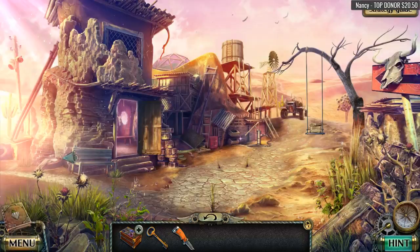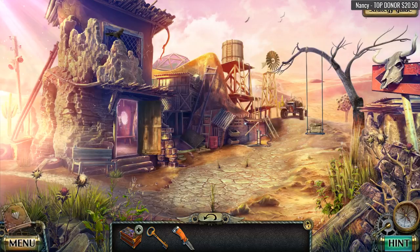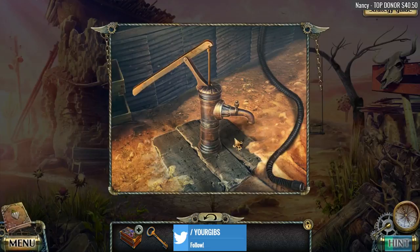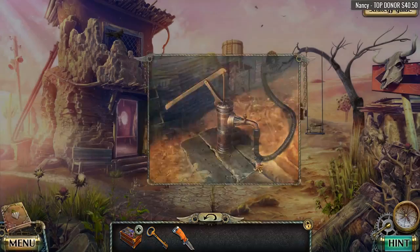We don't have a map yet. Let's deal with this over here — I need to just see something here. Apparently something over here I missed. There you go, Nancy — it's now updated your donations, thank you so much, I appreciate that. A hose! That's all we need to do. Connect the hose — that was our action. Fair enough, but we can't really do much else with that.